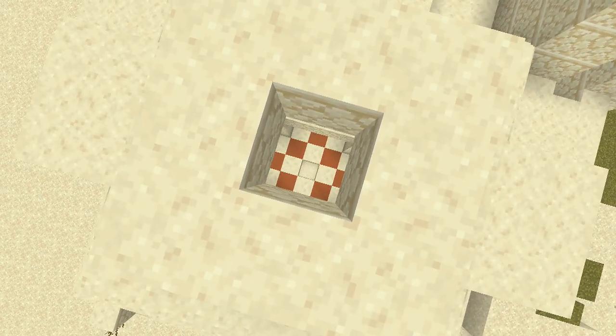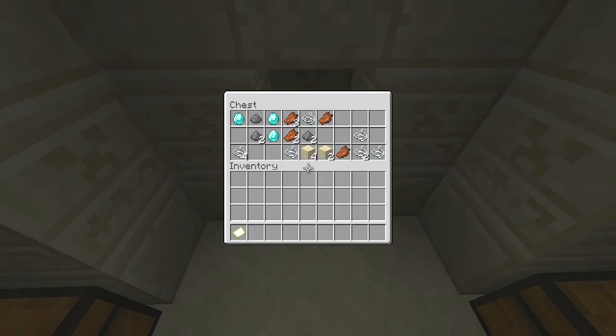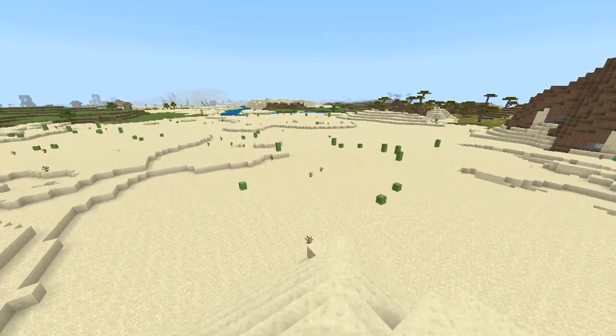You can probably hear the fan of the Xbox in the background there, and I do apologize for that. So inside here we've got a Thorns One Book and a Golden Apple, three diamonds in here, a Golden Horse Armor, and some Diamond and Iron Horse Armor in there as well.